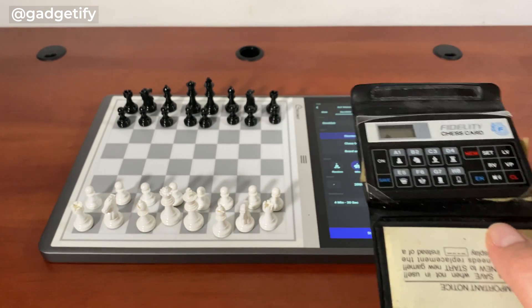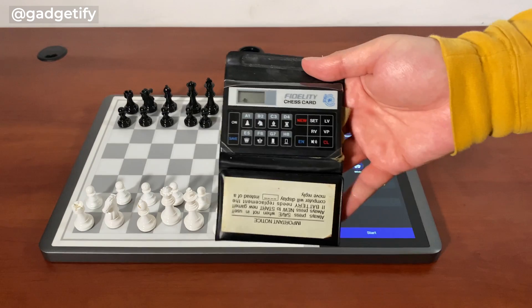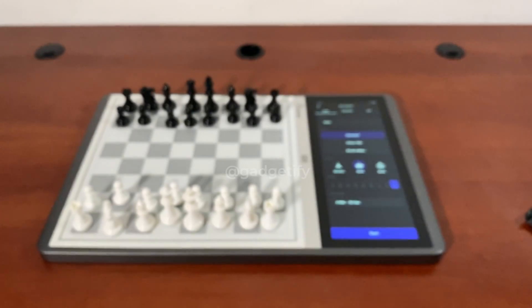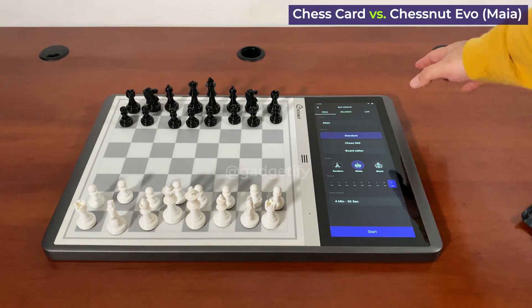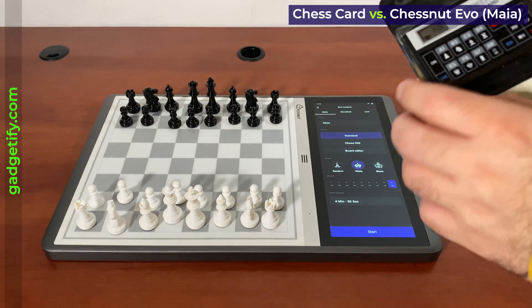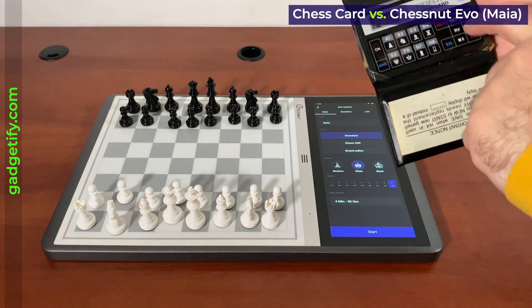Now I'm gonna play this against one of these engines here, and let's see how it turns out. I don't expect the game to be too long, but let's see. Going with level 15. With the Chessnot Evo, I'm gonna go with Maya, which is about 1900 level max here. You can go with the stock, which is much stronger. So here I'm gonna go with G2, just the level.